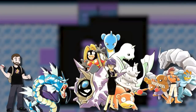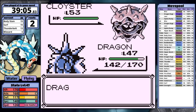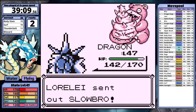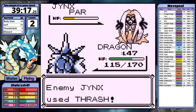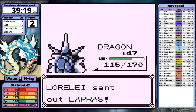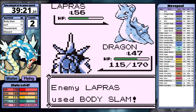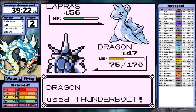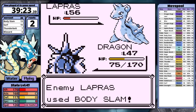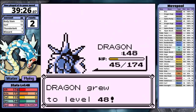Let's take on Lorelei. The strategy is simple — just use Thunderbolt. It takes care of Dewgong in two hits, and Cloyster is no different. Slowbro is also the same. I use Body Slam against Jynx and it takes it out in two hits as well. Lapras has significantly more bulk, but it still takes half from Thunderbolt. Lapras uses Body Slam, which could cause paralysis, but it doesn't. The third Thunderbolt takes Lapras to red — no paralysis — and a final Thunderbolt knocks it out. The first member of the Elite Four is defeated.